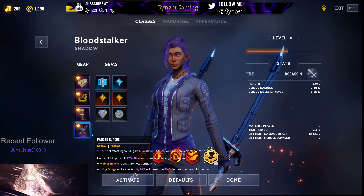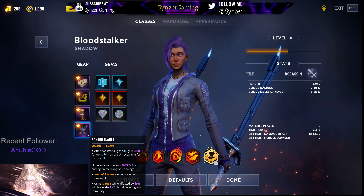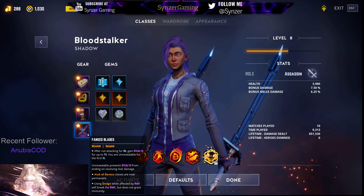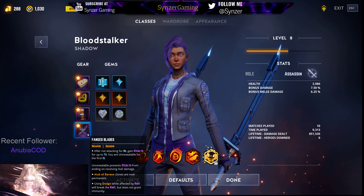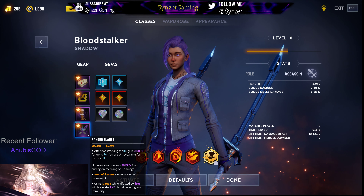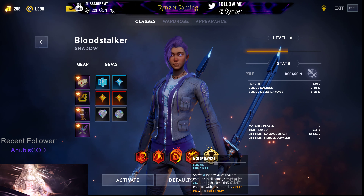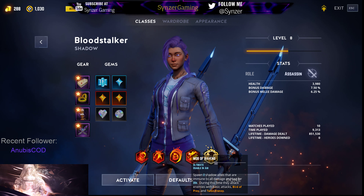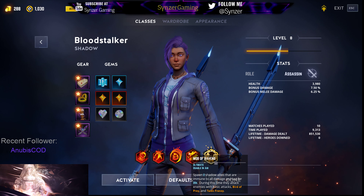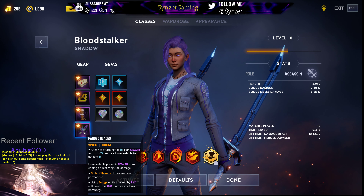For the gear — Fang Blades is what I'm using with Mob of Ravens. Fang Blades is your weapon gear at the fourth talent slot, which you unlock at level 4 during a session. Once you do, your Mob of Ravens clones become permanent, which is amazing because they're immune to damage and they're just attacking the whole time. That's a pretty huge benefit.